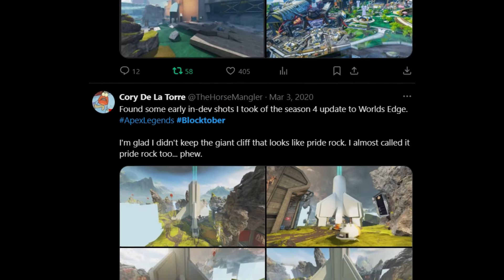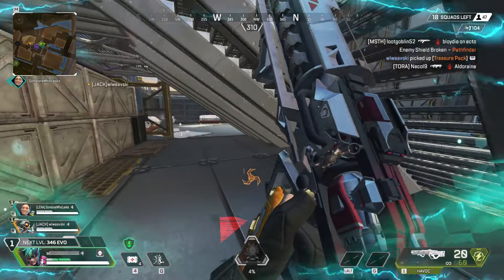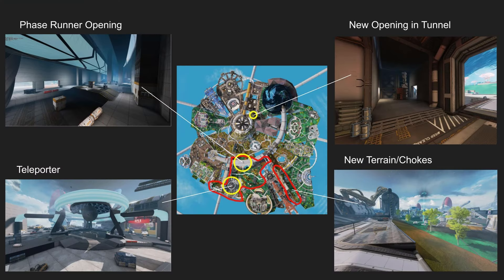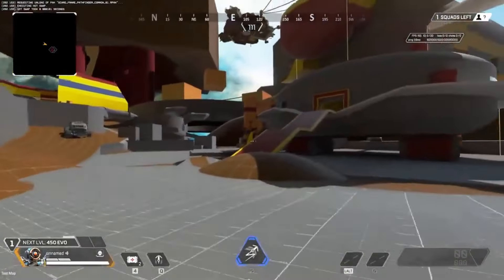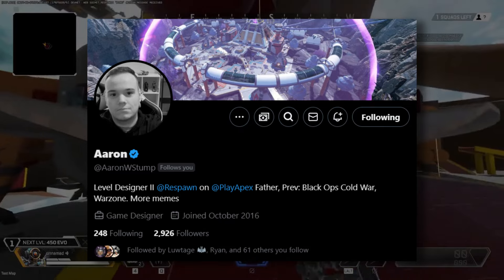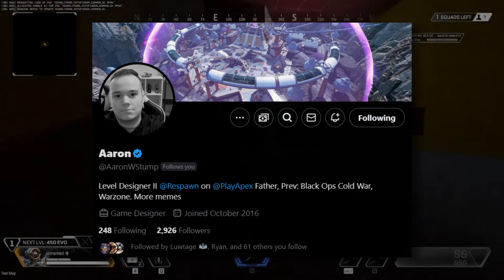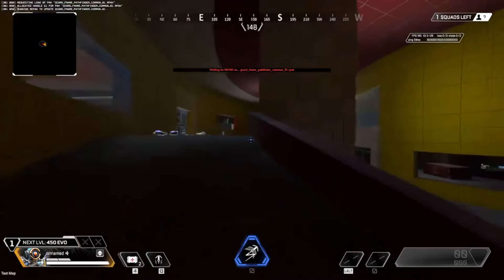In Apex's lifetime and previous Blocktobers, lots of developers have shared early development screenshots of certain areas of maps, but we haven't really seen many scrapped areas, nor have we seen them on video. Thanks to Aaron Stump, a level designer at Respawn who's definitely worth following, we saw a whole video and several scrapped points of interest.